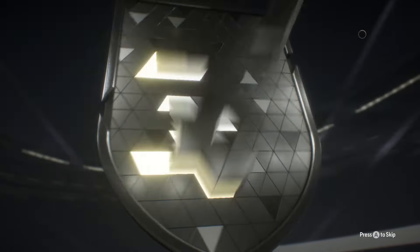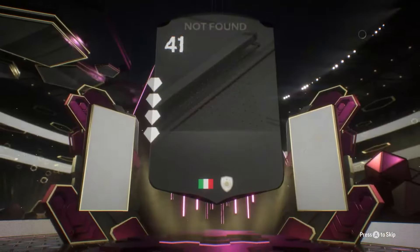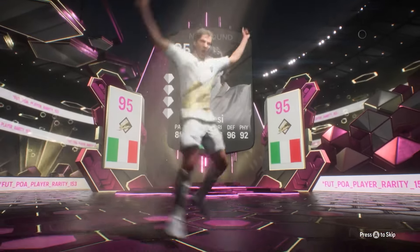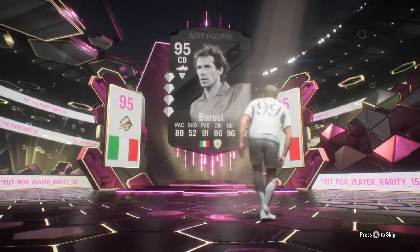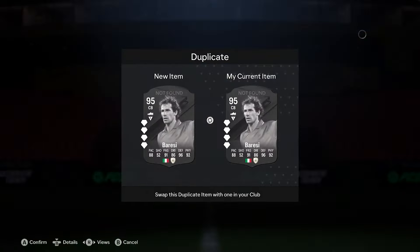We're going to get a normal icon — Italian. Oh, that's going to be Berezi. I think the neon pink means Berezi. So that's a not-found. We already have him, but that's absolutely fine. Because with these, if you've already got them or you're not after that player, you can put him back in, which is always spot on.